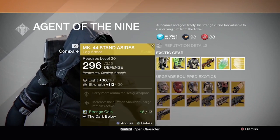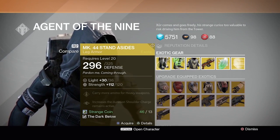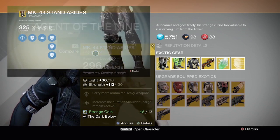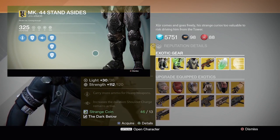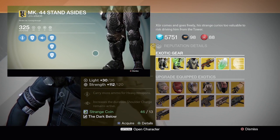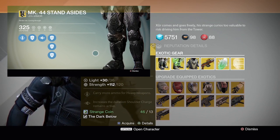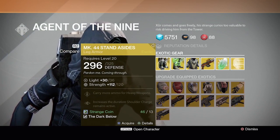Firstly for Titans he's selling the exotic boots Mk 44 Stand Aside. The special perks are carry more armor for heavy weapons, and increases the duration shoulder charge remains active. I do not like these boots whatsoever. I don't see why anybody would use these over any other exotic such as Rune Wings, the Armamentarium, Glass House, or the Helm of Saint 14. I would not buy these unless you have some spare coins and just want it for the collection.